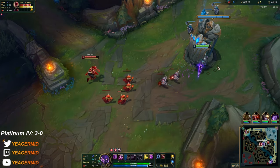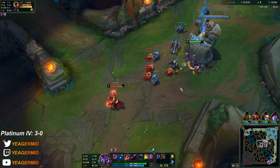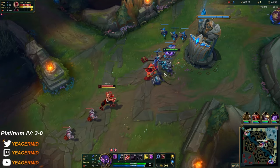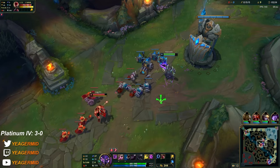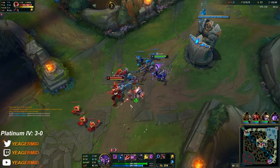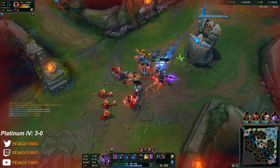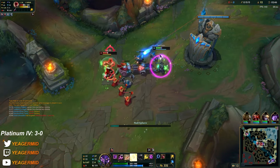I traded just because he already used his abilities — that's the only reason. We just kind of focus on farming, and against Lee Sin make sure you're standing behind the minions so his Q gets body blocked. Remember that he will constantly try to dash to his minions.